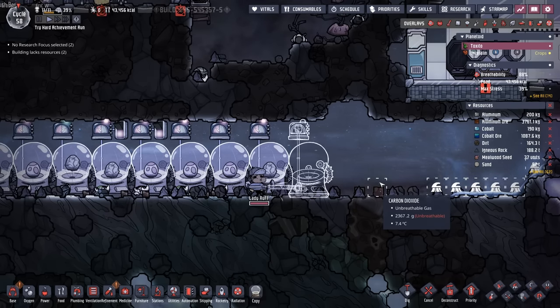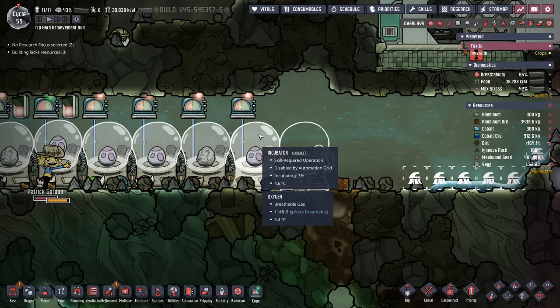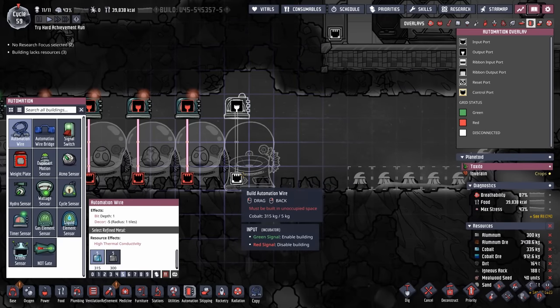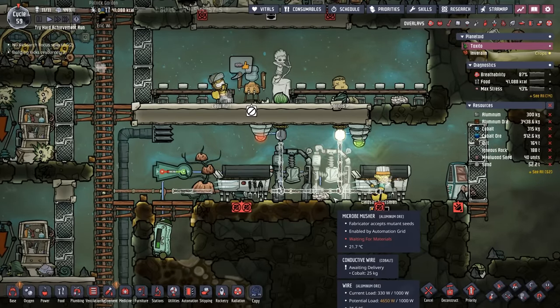All those power upgrades really put us behind when it comes to keeping ahead of the curve on our incubators. We're back to normal now — the egg was dropped off — and we're already going to start with another incubator, because as soon as the next egg is born we're going to be in the same pickle, and we still haven't fully upgraded the power network.